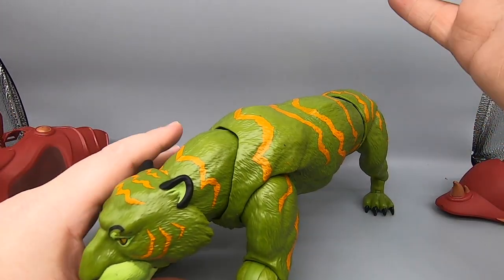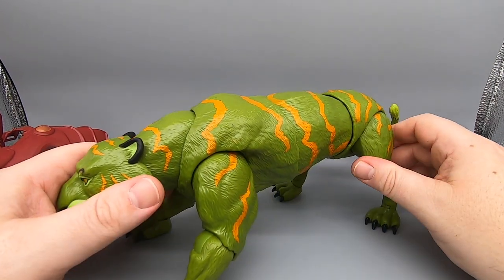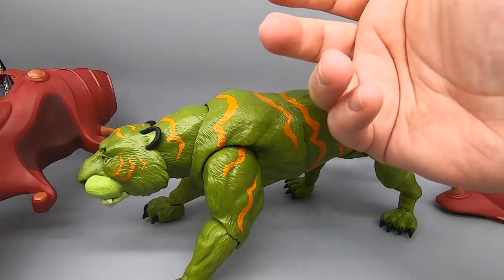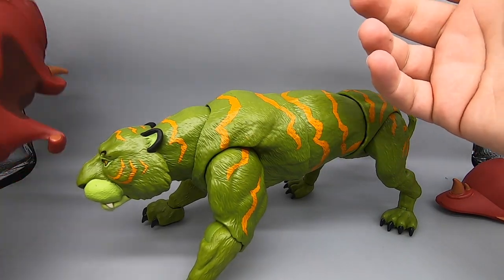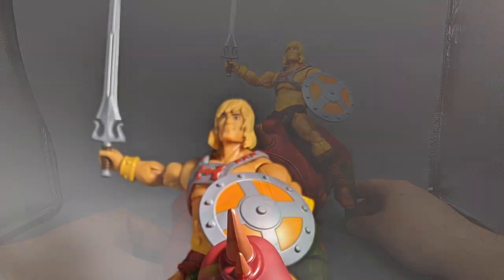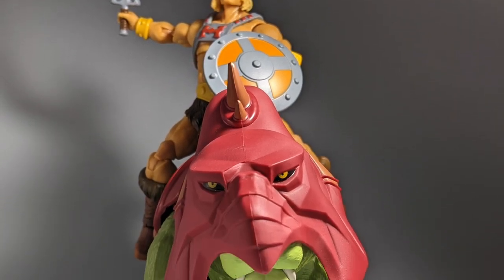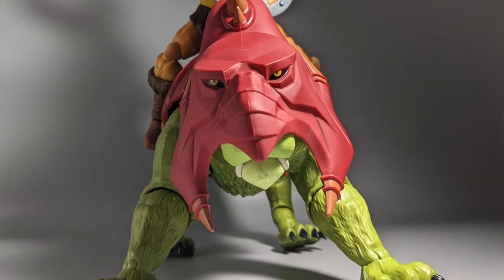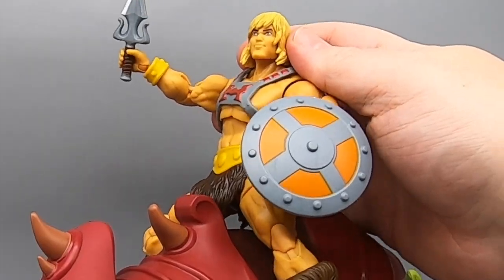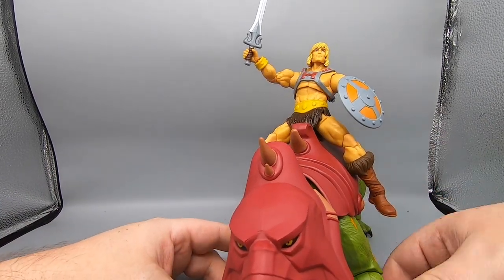A very nice figure here for Battle Cat — not just a static vehicle or whatever you want to call it, but a very cool looking figure. Let's get He-Man out and see what he looks like atop Battle Cat. Here we have He-Man atop Battle Cat, sword and shield in hand. Very very cool honestly — looks great, it's a great display piece. You've even got, just like on the classic one, the little horn there so He-Man can sit securely. It all works out very very well. Very cool figure — I'm glad it's in my collection.